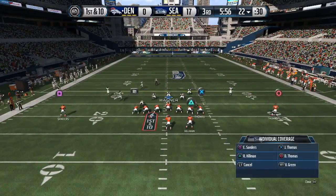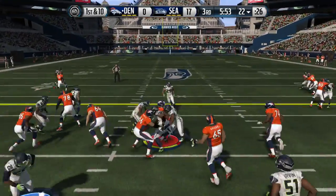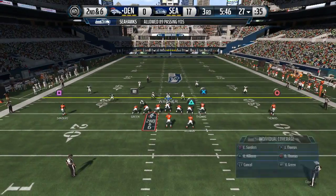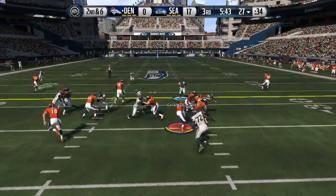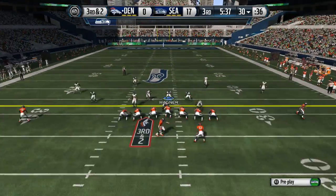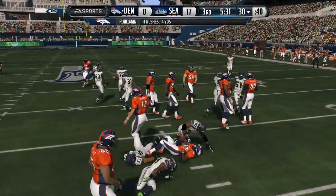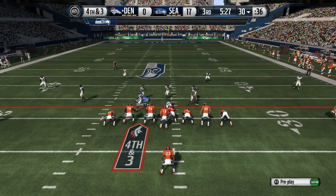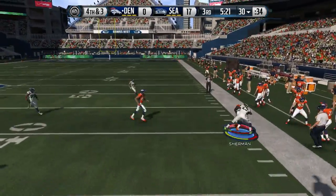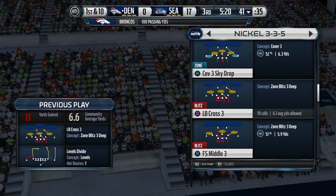On our last defensive series — finally the 3-3-5 defense. Setting the blitz on the left side, taking care of any gap opening up for the running back. He tries to run against the 3-3-5 — this defense stops both the run and the pass. He tries to run it up the gut and it's now fourth and three, losing yardage. Adjusting again — pitching the linebacker, manning up the middle linebacker with the tight end — he throws to the flat so I keep adjusting.